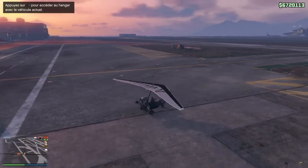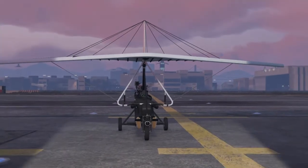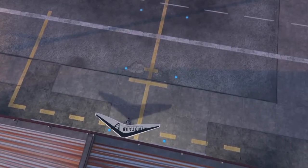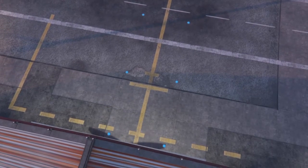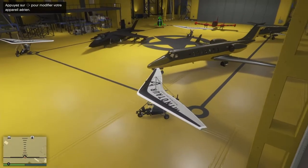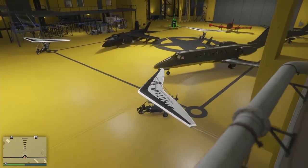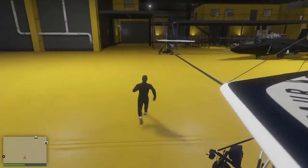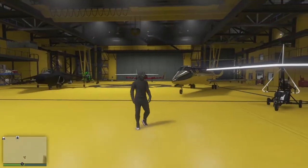Normalement ça va vous faire sortir dehors. Il n'y a aucun temps à rester dehors, vous rentrez de suite. Quand je vais rentrer, vous allez voir que j'ai l'ULM dupliqué une troisième fois. Il est dupliqué, ce glitch a bien marché. Comme je vous ai montré au début, j'en avais que 2, maintenant j'en ai 3.